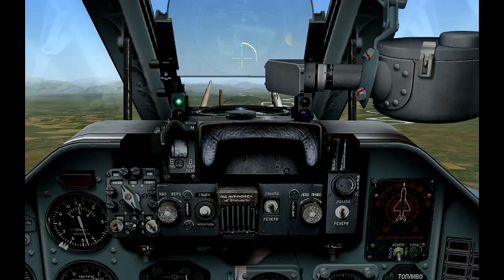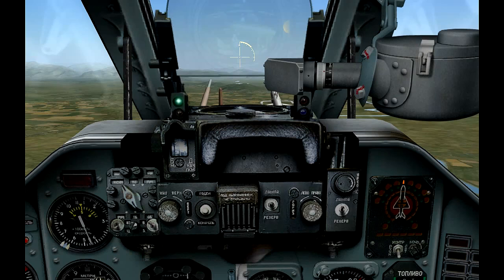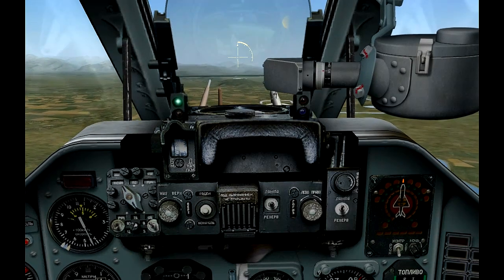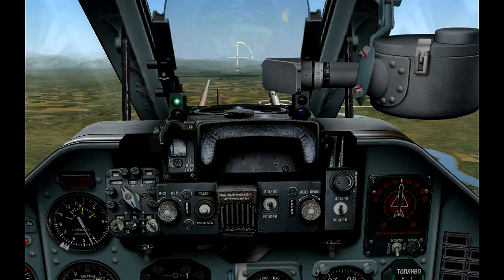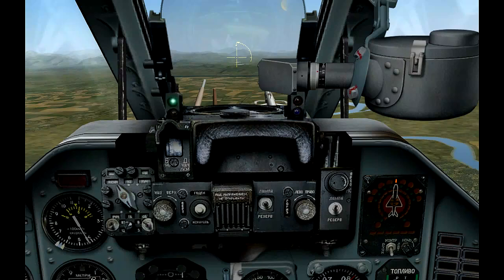Notice the line on the half circle on the pipper. As you continue to hold down the weapon's button, the line rises to the top as you get closer to the target. Once the line reaches the top, you will hear a warning sound and your bomb will drop.